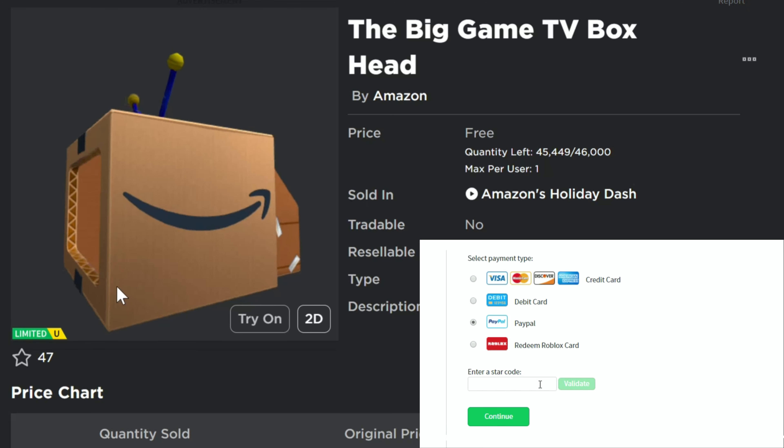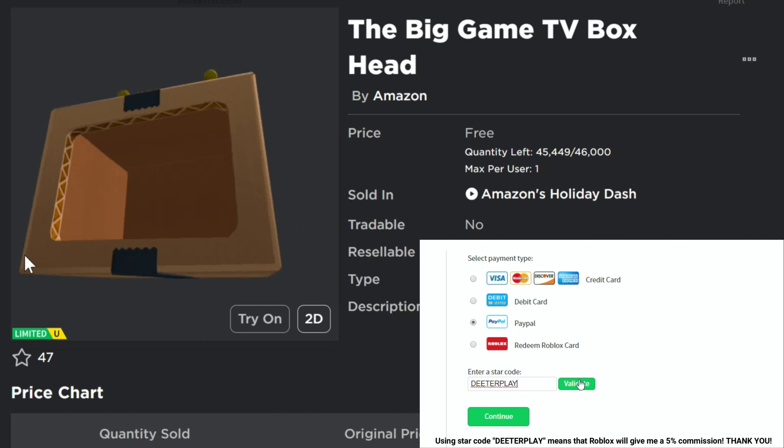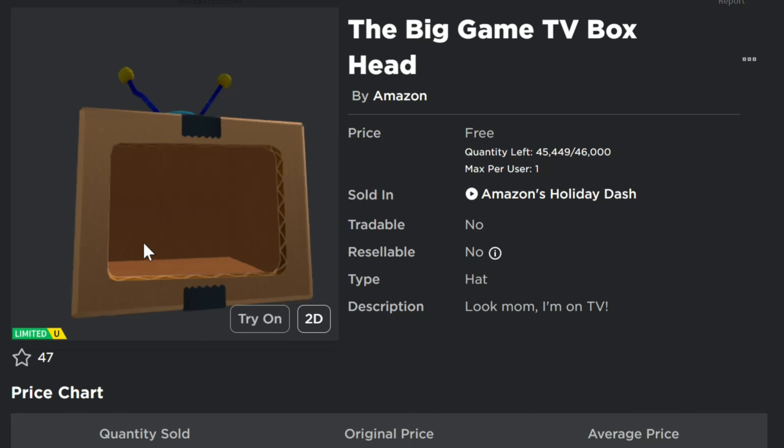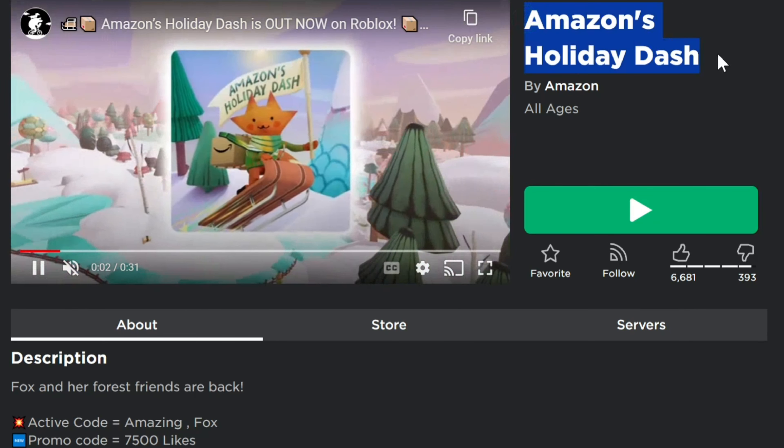What's up guys? I'm going to show you how to get this item right here — the Big Game TV Box Head. It's basically an Amazon box that has been cut up to look like a TV, but then your head's kind of sticking out the middle. It's a pretty cool item when you're wearing it. The game here is Amazon's Holiday Dash.